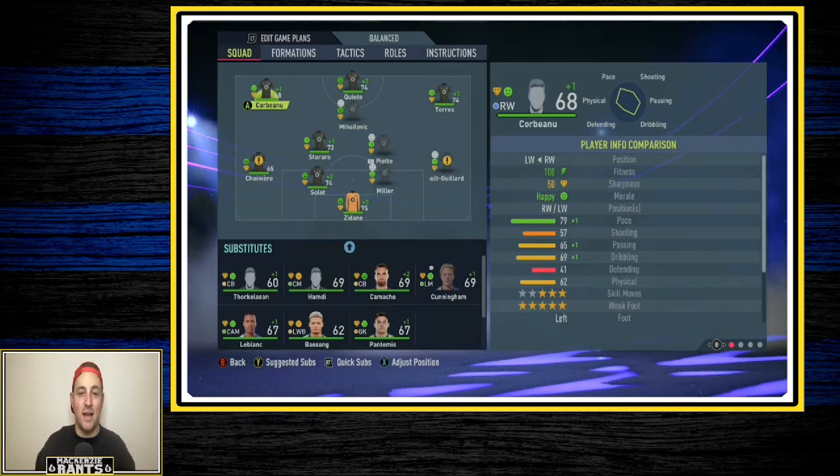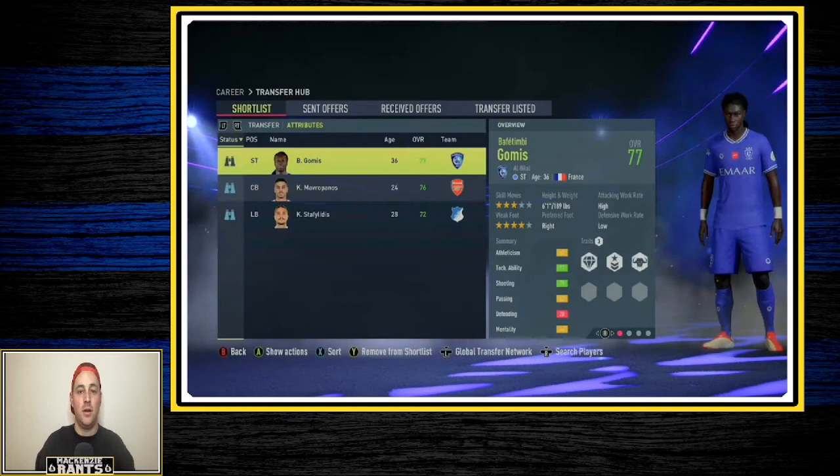There's been considerable growth from last season. Milovich went up a considerable amount — he's now 78. Our big signing last season was Lucas Zidane, who went up five points to 75. The only gap that stands out is the left side of the field. Theo Corbin is a 68 overall and Matthew Schwannier is 65, so we'll look at transfer targets to get some extra support in those positions.